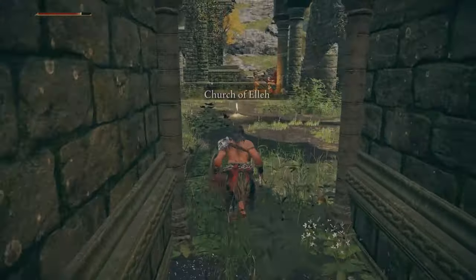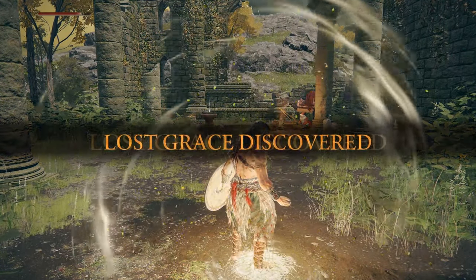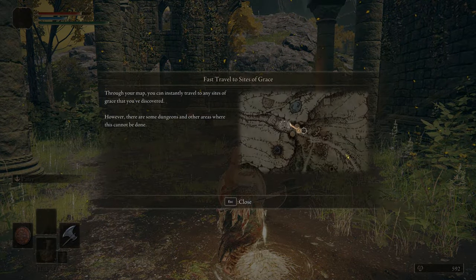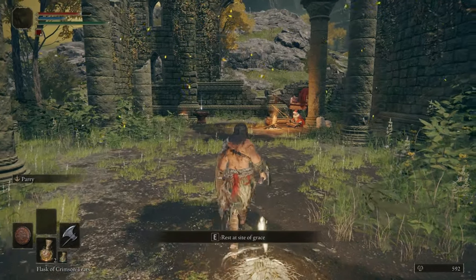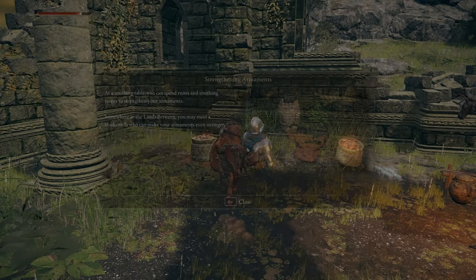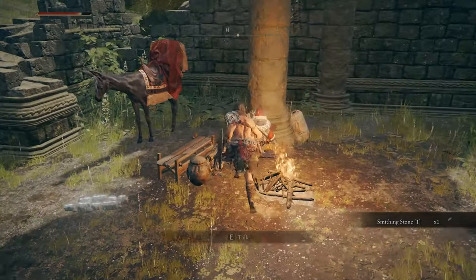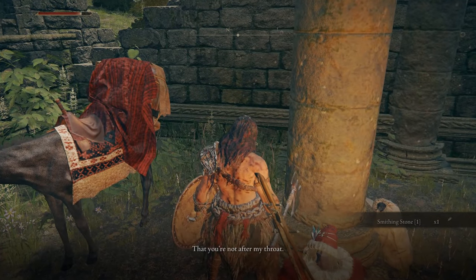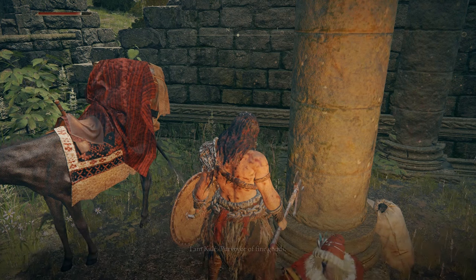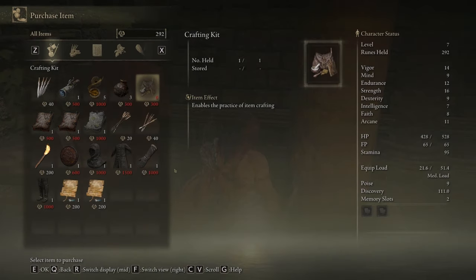Collect the second grace. You might as well collect the item on the anvil. Talk to the merchant and buy the crafting kit so you can make stuff.